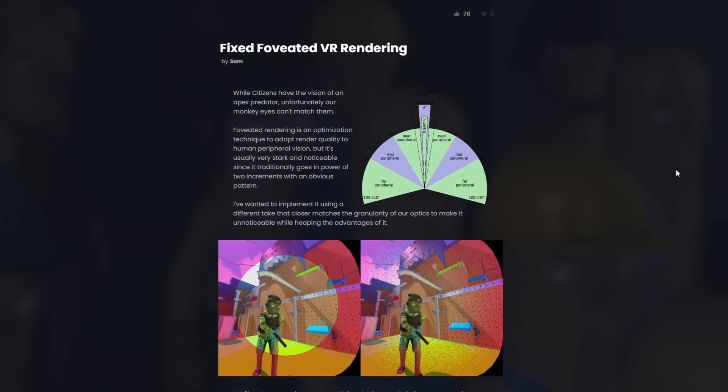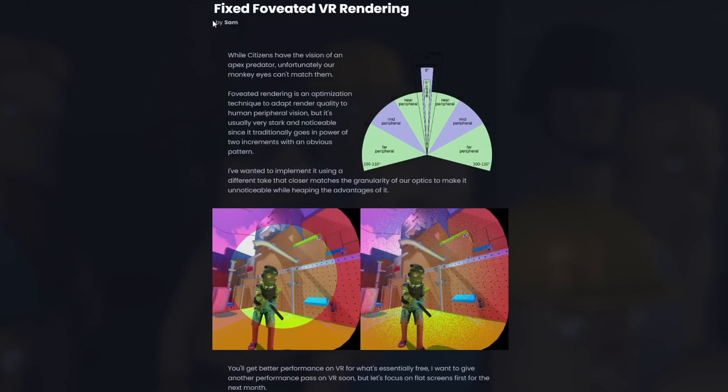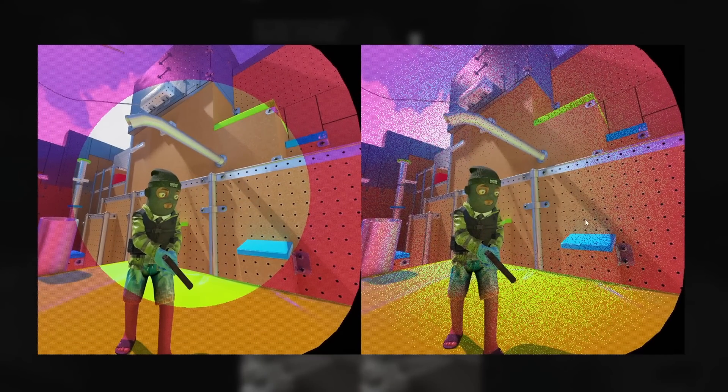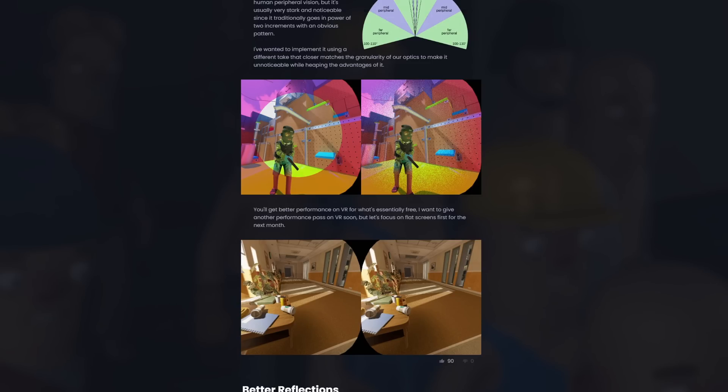Usually what foveated rendering does is it uses eye tracking in VR headsets to determine where on the screen you're looking, and it renders that part at higher quality while keeping the rest at lower quality. This allows for a huge boost in FPS with no noticeable difference. I'm pretty sure what's going on in Sandbox is it doesn't use eye tracking and is only based on the center of the screen — so maybe if you look towards the edge of the lens, it might look lower quality. If it isn't noticeable, then it's essentially free FPS, which is huge, because the FPS in Sandbox is awful — currently you only get 20 FPS on the default Construct map.